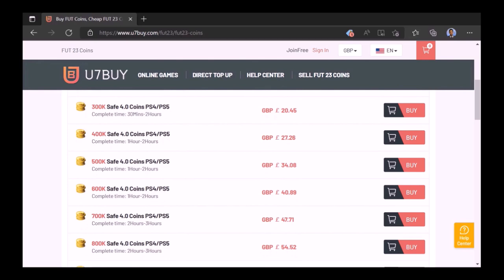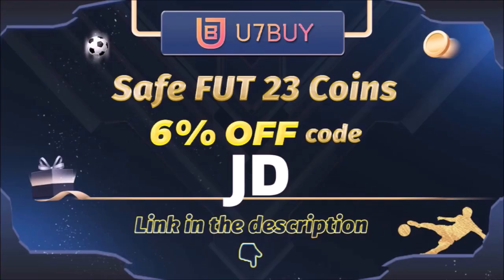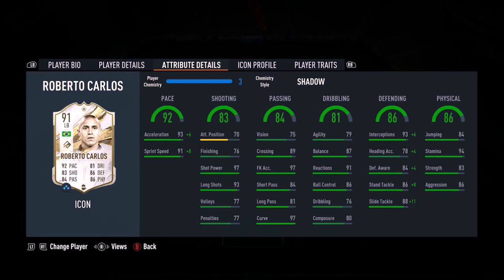Want to use icons? Of course you do. Well then check out UseThemBuy — the cheapest, most reliable place to buy FIFA coins. The place JD Gaming uses. Type in 'JD' for a cheeky six percent off. Link in the description. Ladies and gentlemen, welcome to the video. Today we look at Roberto Carlos.